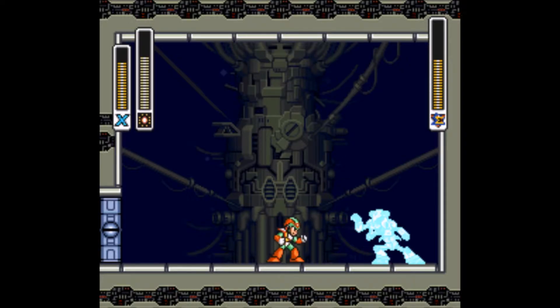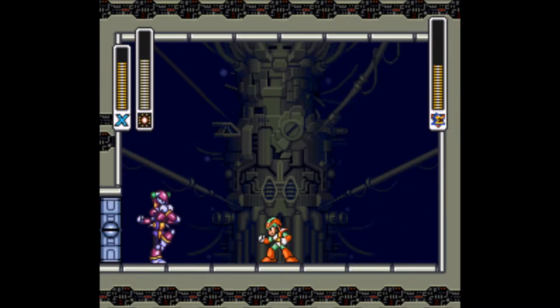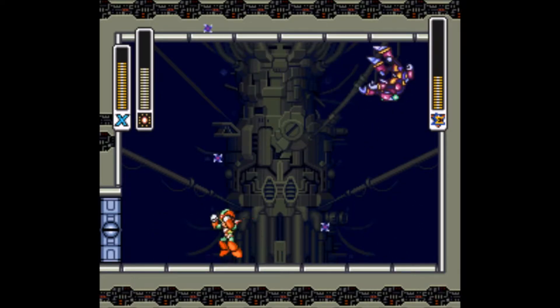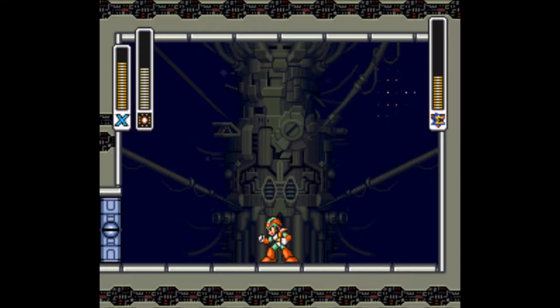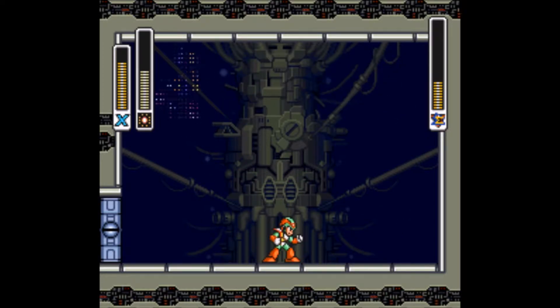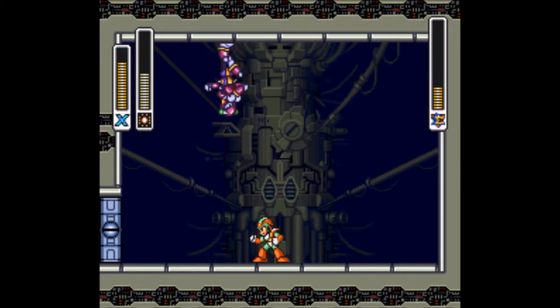And trying to lunge at you and whatnot. Luckily, the Silk Shot can spread out into four different corners, so you can actually hit him on the walls if you time it just right. Magna Centipede is definitely a lot more bearable with his weakness. Without his weakness, he is by far the hardest Maverick in the game — very challenging to take on.